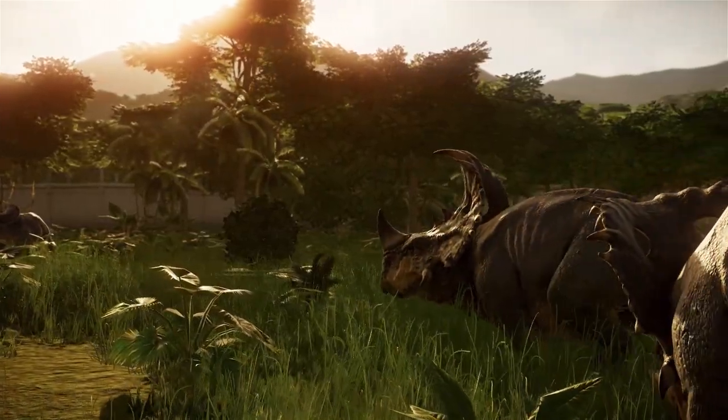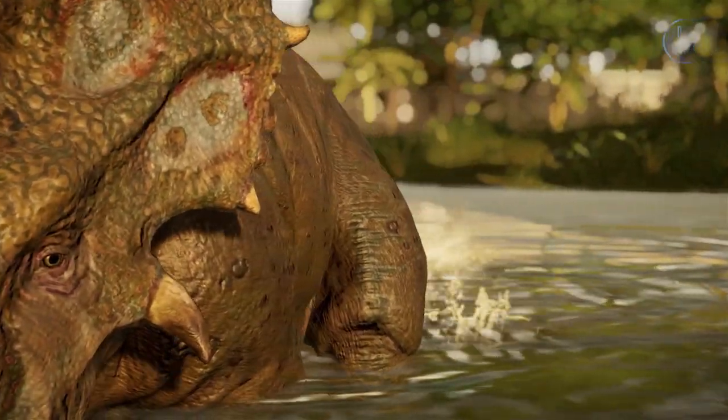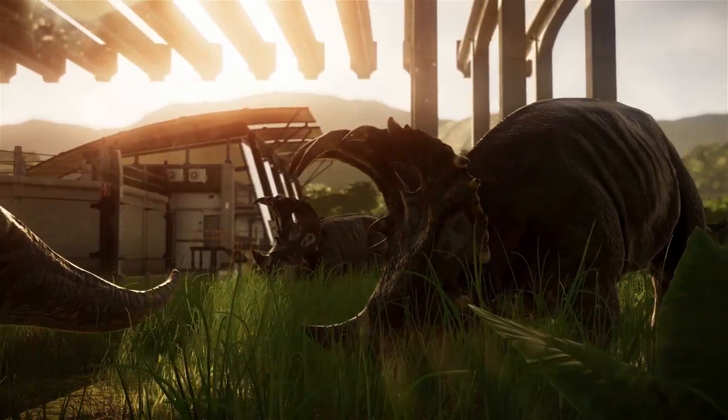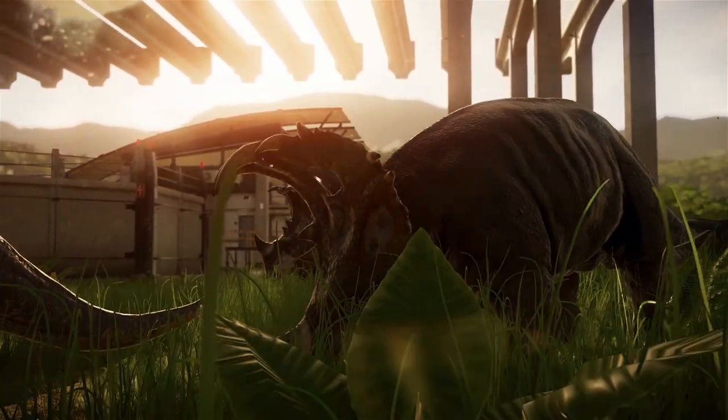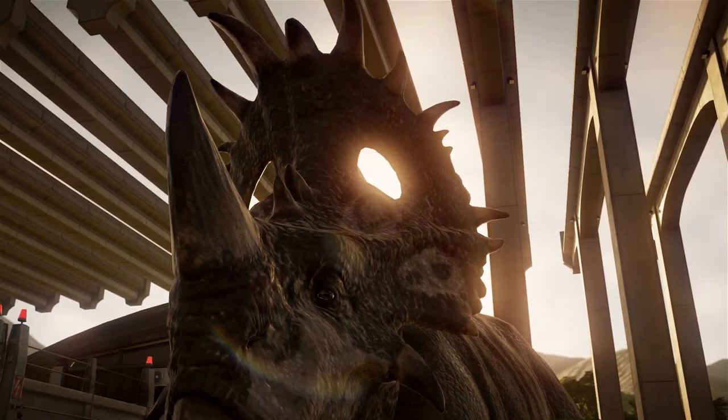When the Mount Sibo erupted in 2018, the Sinoceratops from Isla Nublar were illegally transported to Northern California, United States. The animals were to be auctioned off, but they managed to escape and run away. To this day, they have still not been found.